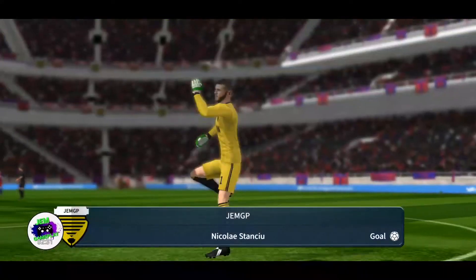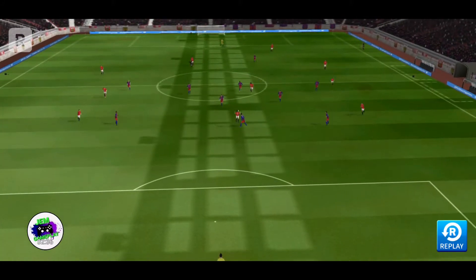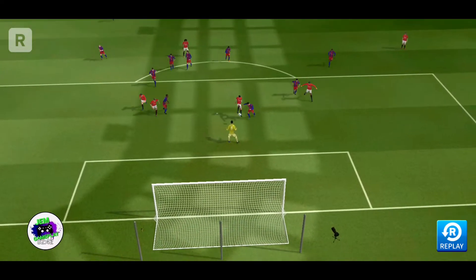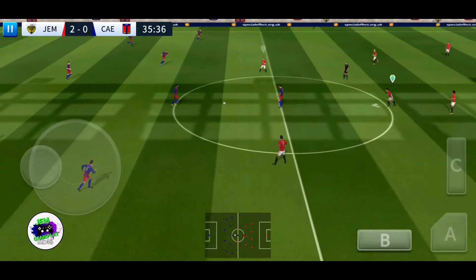He came at an awkward height, but the player managed to connect well and put the ball in the back of the net. That was really well taken. Here's how they did it. It's 2-0.